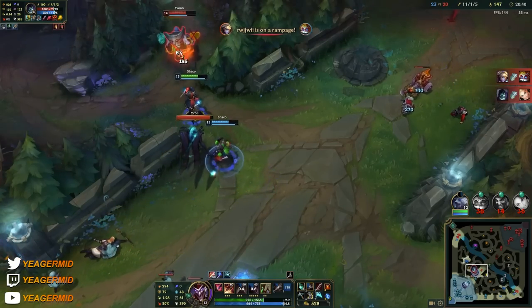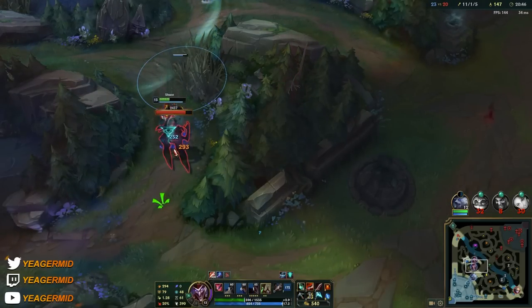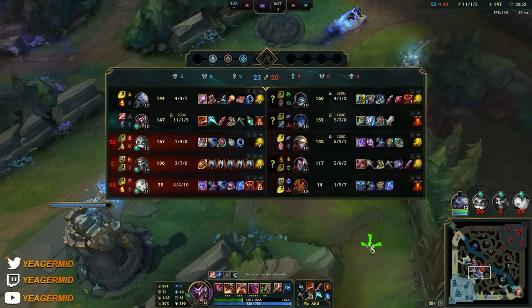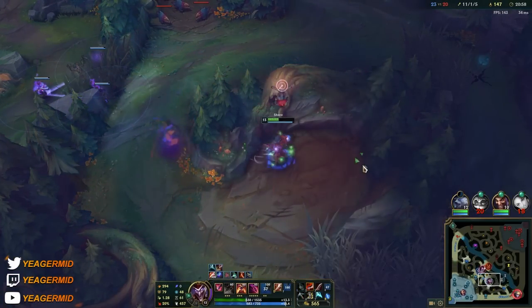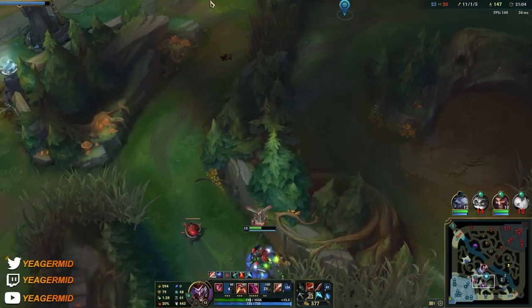Yorick and tanky champions are really difficult for Shaco to deal with. You don't want to pick Shaco against a very tanky team composition — unless you're going AP Shaco, where you can build Demonic Embrace and Liandry's. AD assassin Shaco is something you want to use against a squishy team composition with at least one or two carries — that's why you can go for it.